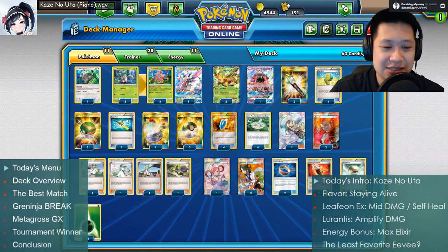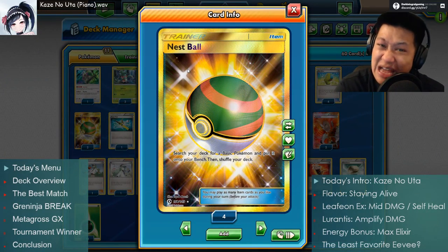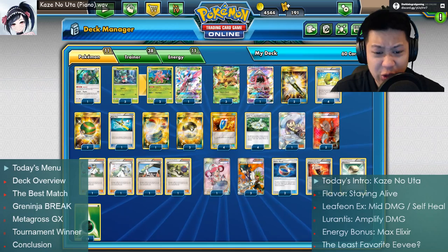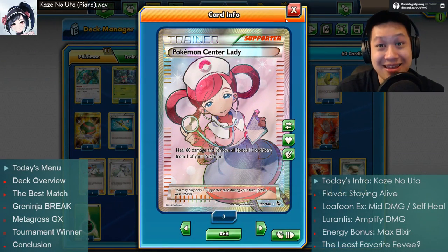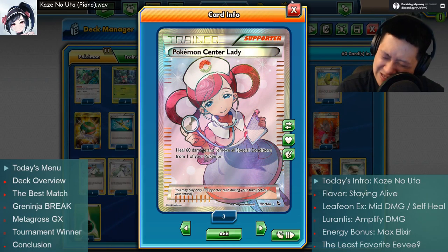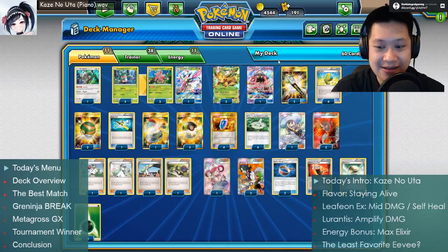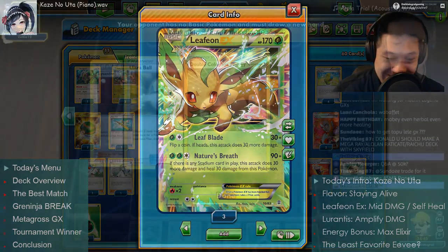One of the things that helped me a lot was actually using Nest Balls — putting Pokémon down so they can start evolving and thinning your deck out. We also have the Pokémon Center Lady to heal up your Leafeon. With the stadium protection and the attack heal, that's 120 effective damage prevention — you can undo more than half your life. Let's do it — let me show you how good this deck can be.